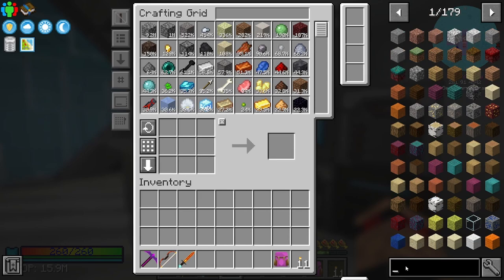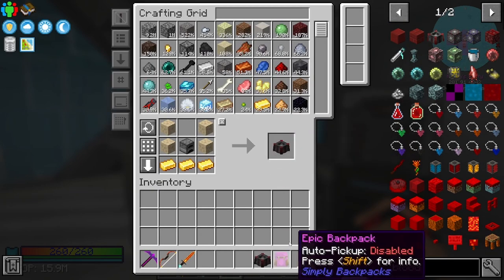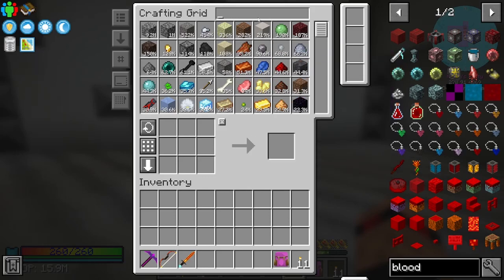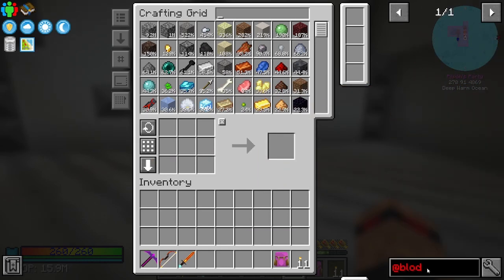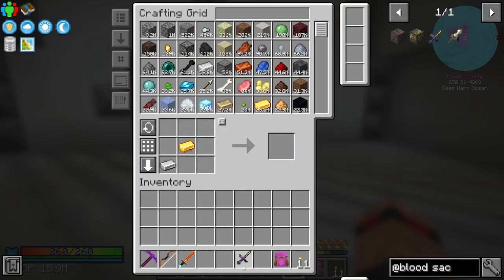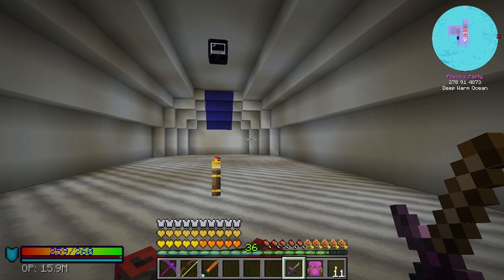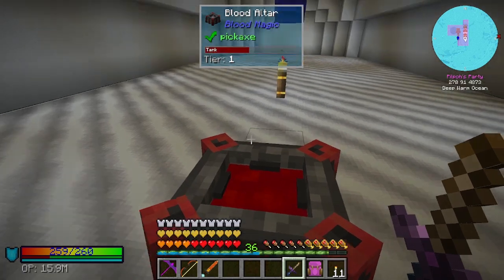I don't really want to get too far into it right now, but we can at least get this altar going. So we've got the altar — that is a quest. I'm going to set it up right here for now. We need one of those daggers — sacrificial daggers. So with this, there's a tank on it. We can take some of our shield, but that is filling this up. Oh, it's draining as well. Why is it draining? That's weird.